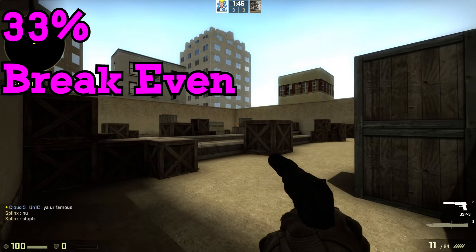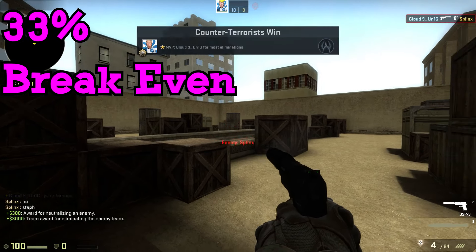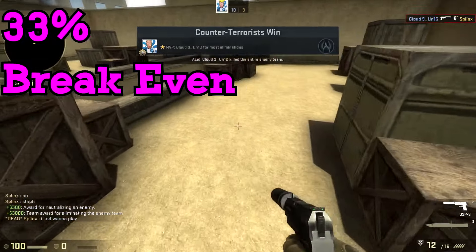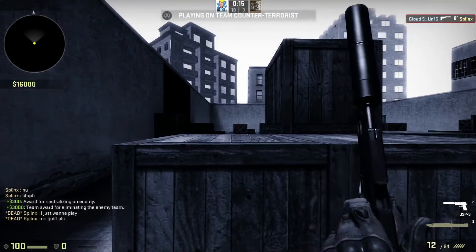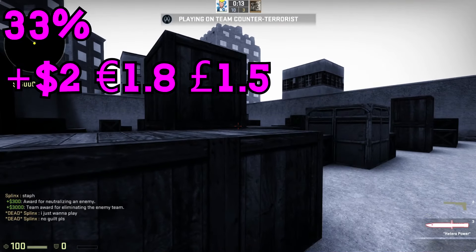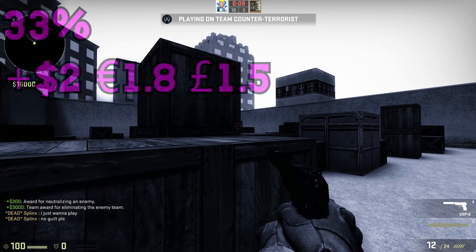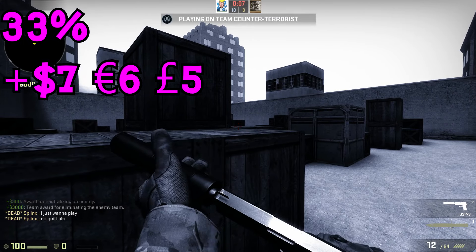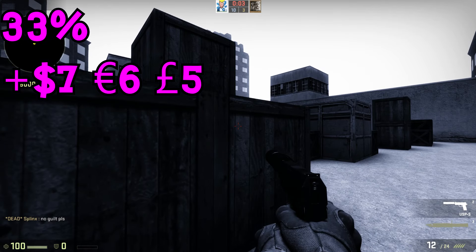For this trade-up we can make so much profit. We have a 33% chance to get the AUG Stymphalian in Factory New condition, where we lose around 30 cents — a minor loss. We also have a 33% chance to get the MP9 Airlock in Factory New, where we make two dollars. Lastly, if we get the Tec-9 Fuel Injector in Factory New condition, we will be making around seven dollars.